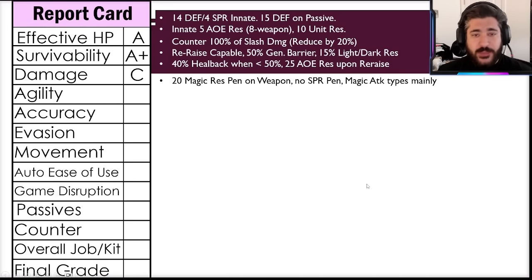For damage, I'm going with a C. She does get 20 magic res pen on the weapon, which is nice, but no spirit penetration innately. She's mainly confined to magic-type attacks, all dark-oriented — no elemental-list attacks that some dark characters have. Overall, damage won't blow you away, but for a tank she's basically average.